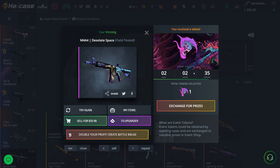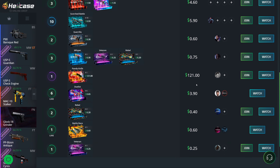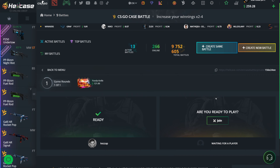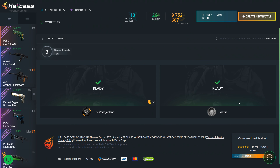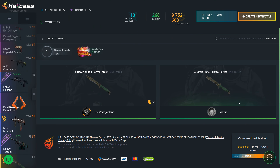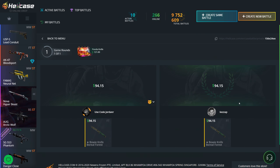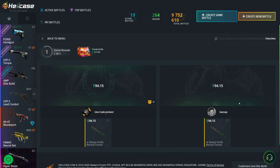Hey guys, Jordan here, welcome back to another video. Today we're back on hellcase.com. In my last video we opened up every single event case, so go check that out. To use hellcase, use my code — click the plus button, go to the promo code box and type in 'Jornar' for some free balance. If you're depositing, use code '15Jornar' for a 15% bonus. Now let's get right into the video.